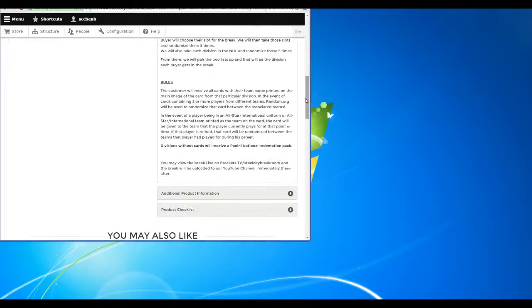From there we will pair the two lists up and each buyer will get a division. So there you are — four buyers, four divisions. The customer will receive all cards of their team name printed on the main image of the card from that particular division. In the event of a card containing two or more players from different divisions, random.org will be used to randomize that card between the associated teams.